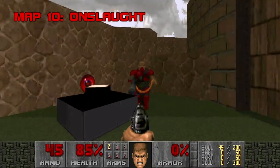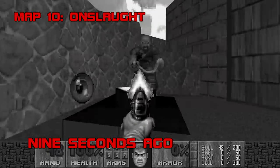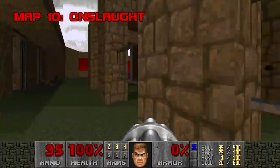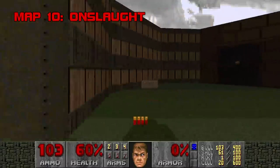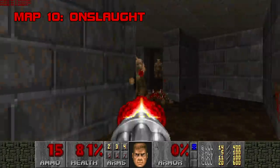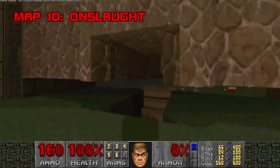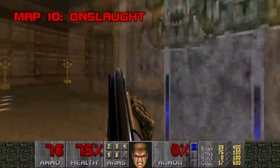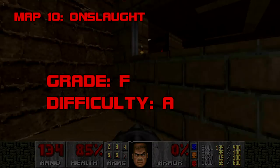Map 10: Onslaught. Onslaught deserves to be torched. This map is ugly, abusive, and cheap as a bullet in the back — it literally starts with a chaingunner shooting you from behind. You'll be almost constantly bushwhacked, overwhelmed, and undersupplied. You grab the blue key trapped with chaingunners, run into mancubi and revenants, get blasted by a ring of chaingunners into the arms of a baron, drop into point-blank pinkies, scrape through sewers fighting hell knights without a super shotgun, then deal with two archviles and a horde that randomly teleports in. There's a line between challenging and total bullshit, and Onslaught crosses it. Grade: F. Difficulty: A.